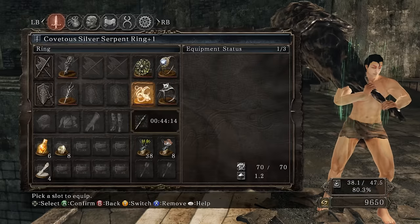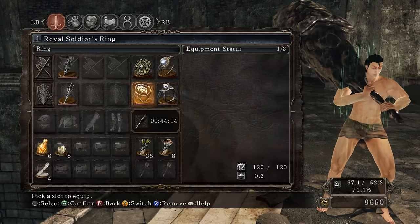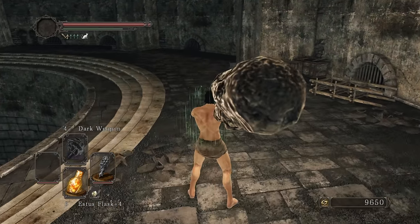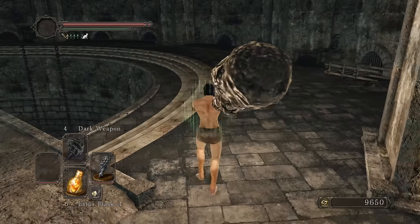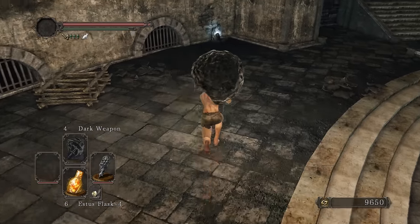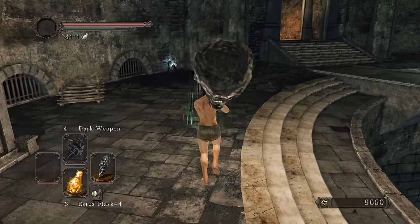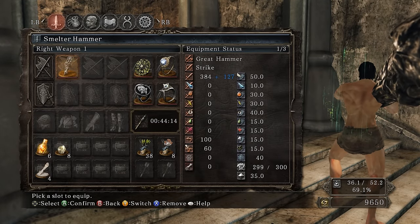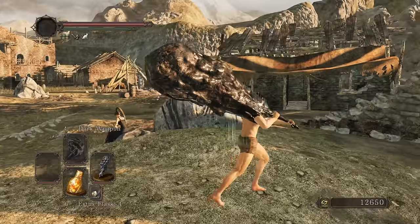Look at how big this thing is - we're at 80 equipment load. We'll need to level up Vitality which is fine. The running R1 has a lot of distance. Testing attacks - a double R1 is like a double R2 on other great hammers. There's also the L2 attack - there it is! It took me a while to figure that out. I've actually never used this weapon against bosses before, never did a practice run, so going with the flow. Need two more titanite chunks.